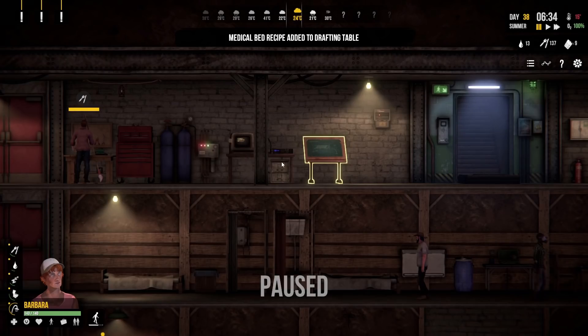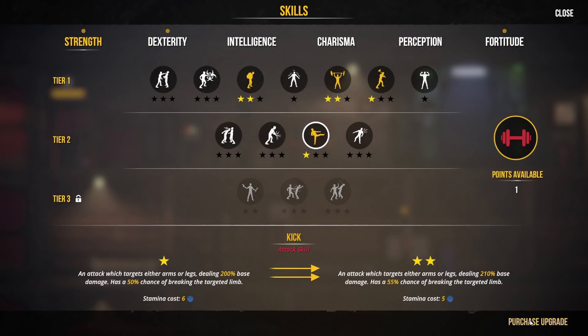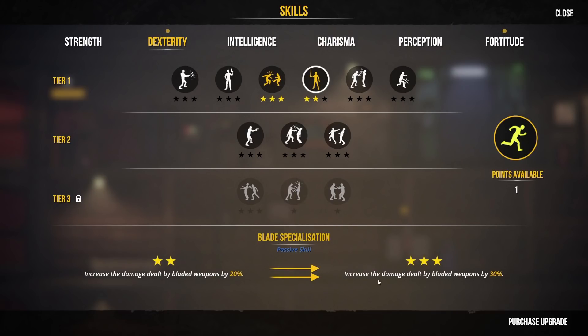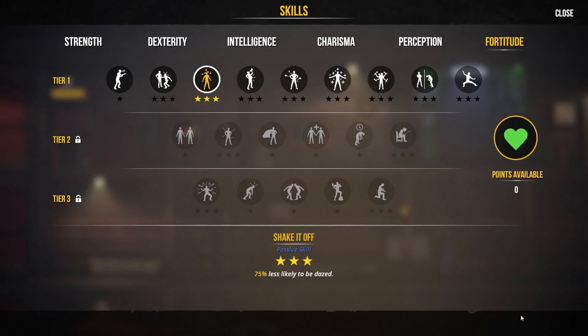I think it might be time to do the rounds with skill upgrades. William here has got some skills — strength, dexterity, and fortitude, that's just showing off. Let's give him another point in kick because that seems quite good. He goes around kicking people. Dexterity-wise you've got that maxed out. How about we make him very good with bladed weapons — I must remember to give Will a bladed weapon. Over in fortitude, given that he's got two stars already in shake it off, let's get that up to three so he is 75% less likely to be dazed. That's got to be quite good.